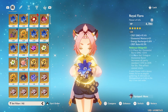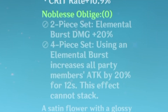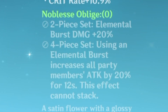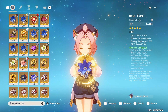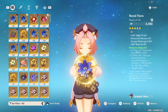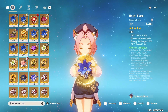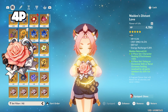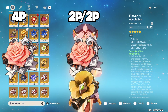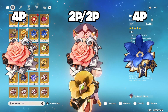Since Diona already heals enough, she doesn't really need the 4-piece Maiden's Beloved set. Mixing 2-piece Maiden's Beloved with 2-piece Tenacity of the Millelith will be more effective for increasing her shield absorption and healing. But if you want to run Diona as a damage buffer for your team while shielding, you could run 4-piece Noblesse Oblige — the 4-piece effect is that using an elemental burst increases all party members' attack by 20% for 12 seconds. So the best sets are: 4-piece Maiden's Beloved for healing, 2-piece Maiden's and 2-piece Tenacity for shields and max HP, or 4-piece Noblesse Oblige to increase your whole party's damage.